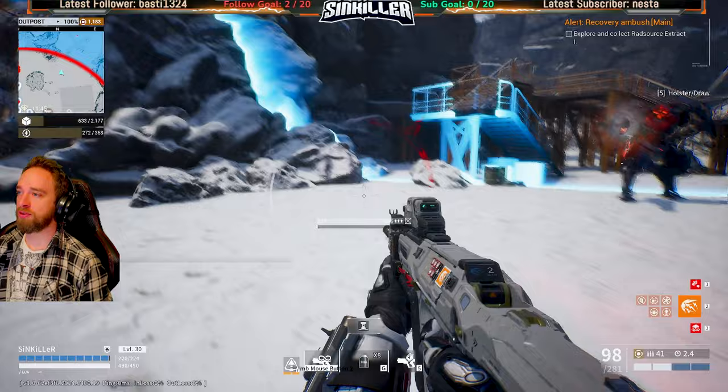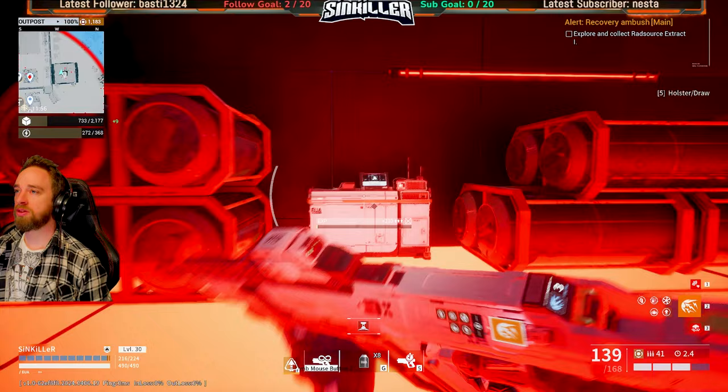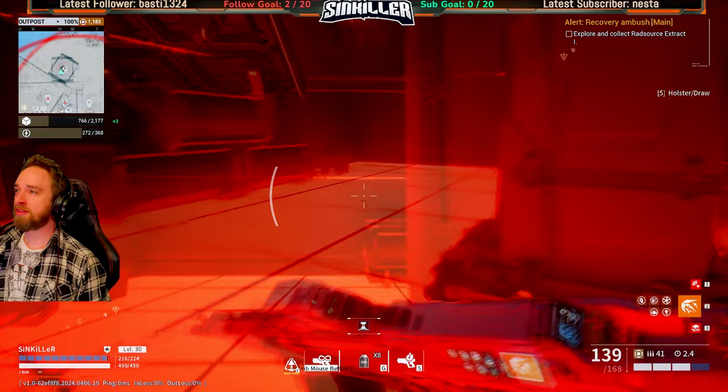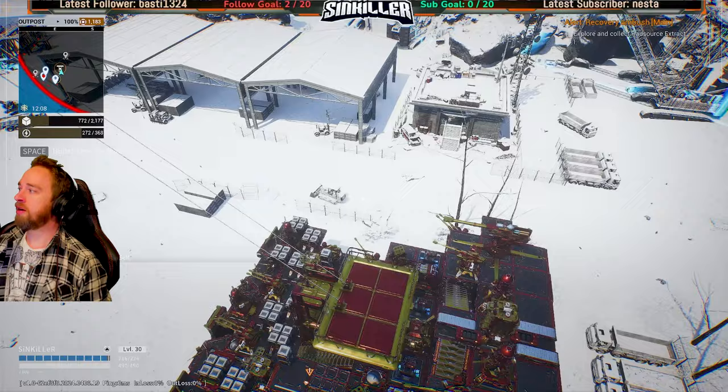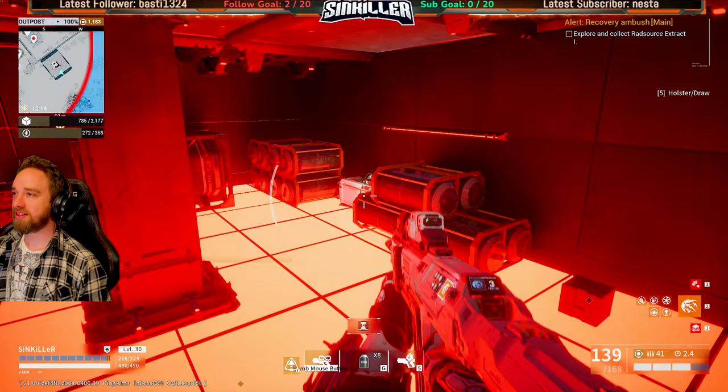Whoa holy moly - we do do damage to him. What's over here? Just stuff lying around. Those things do bugger all damage at this point in the game. Can we get into here? We got the X food beast boost. I can't jump up there because I don't have the wall jump. This is why you need the double jump. There used to be a way to do it - they changed it. You used to be able to jump on the side.